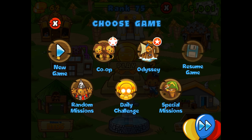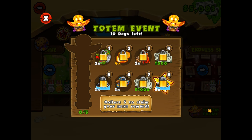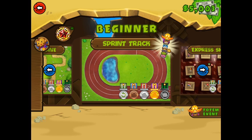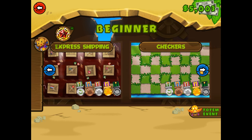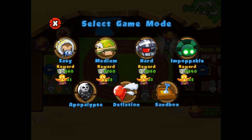Besides that, there's also this Totem Event I want to show you guys. So let me explain this quickly. Personally, I don't think this is going to make me play BTD5 all that much more, but I can see how some people might really enjoy it. It says 'Collect 5 to claim your next reward.' You can only do this on specific tracks — like the Sprint Track. You can get 1, 2, 3, and then 5 if you go all the way up to Impoppable.